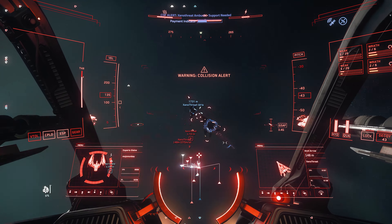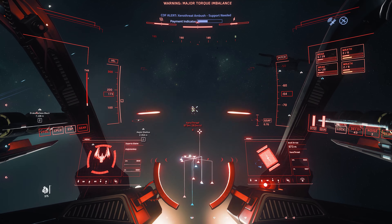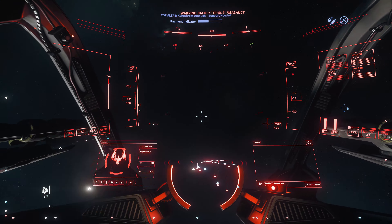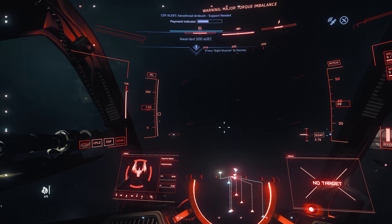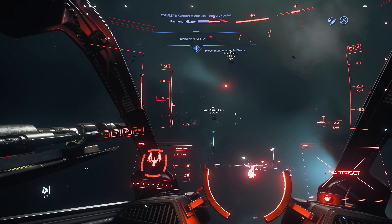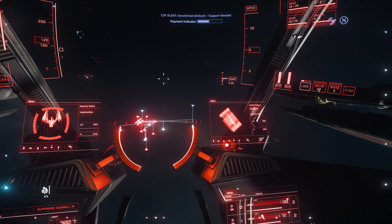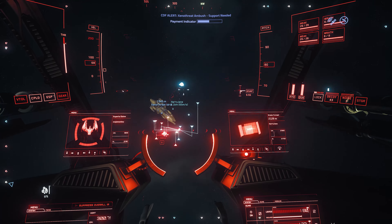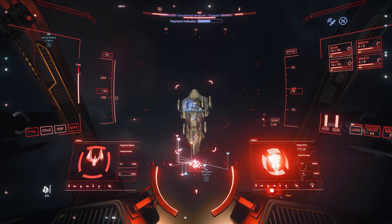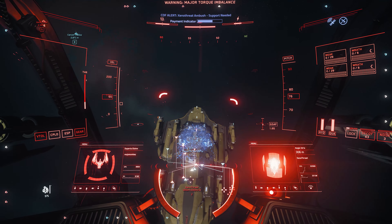These head-on engagements are fantastic for the Glaive - there's a lot of damage in those head-on passes. Just destroyed two little fighters because they went head-on. Get some shots on the Idris that's presumably going to despawn at any moment.